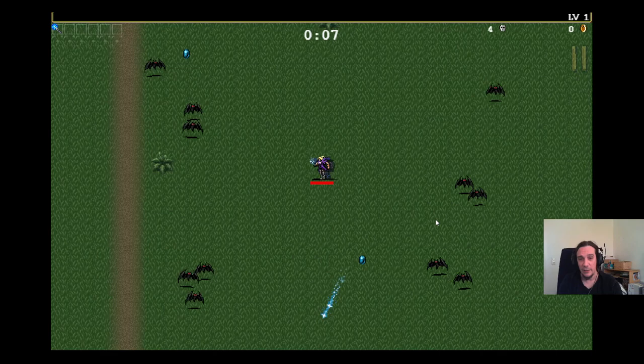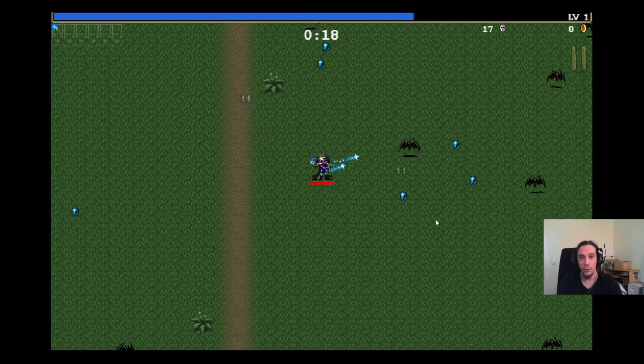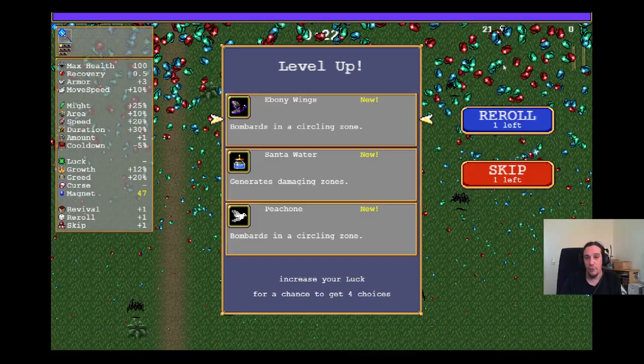It's very, very basic. W, A, S, D or the arrow keys move your character around, weapons are fired automatically. Monsters attack you constantly, up there you have a timer about how long you survived, and when you collect these gems, your experience bar fills. Whenever the experience bar is full, you get to select a new item for your character. We also have a character stat sheet — I'm going to talk about that in a second.